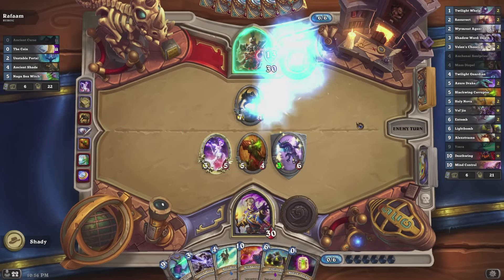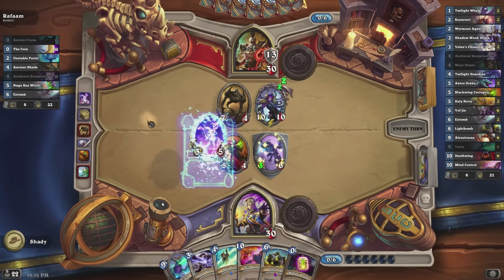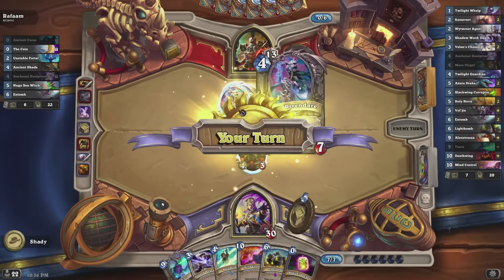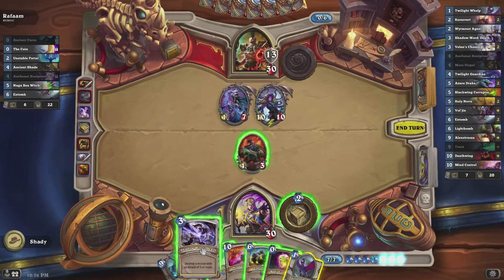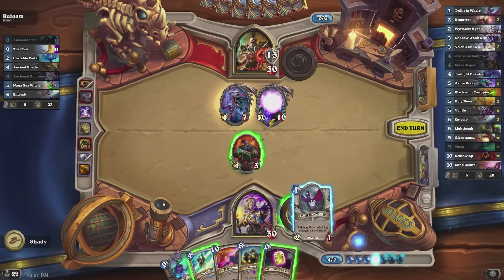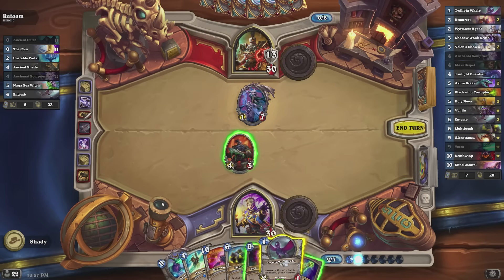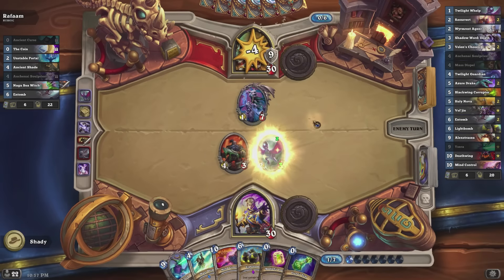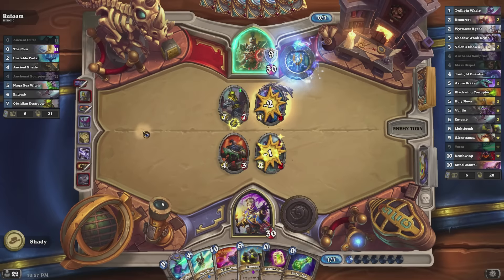If you don't have an answer to the first 10/10, you will get run over quite quickly. Here I got what I consider to be the worst artifact — replace your hand with unstable portals — you usually don't want to do that. I do have a Shadow Word Death here, which is something you should definitely keep in your Mulligan because it is three mana and will deal with his 10/10. I got a pretty bad five-drop, a 4/3 whose value mostly comes from Battlecries.